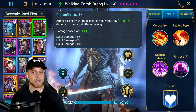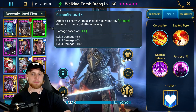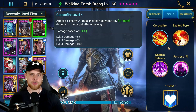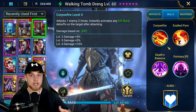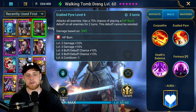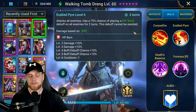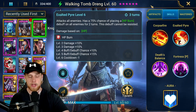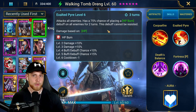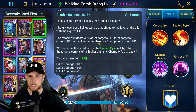Let me give a quick overview of his skills. His A1 attacks one enemy two times and instantly activates any HP burn debuffs on the target after attacking. The only downside is it's difficult to keep HP burns up because he's constantly activating them. His A2 attacks all enemies — books up from 75 to 100% chance of placing HP burn on all enemies for two turns. This debuff cannot be resisted, but it can weak hit, so if your idea was to take him into Spire stage 25 it is magic affinity so it can weak hit, which means it can't place the debuff whatsoever.